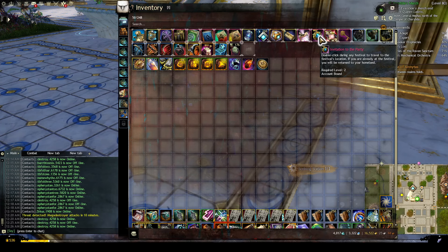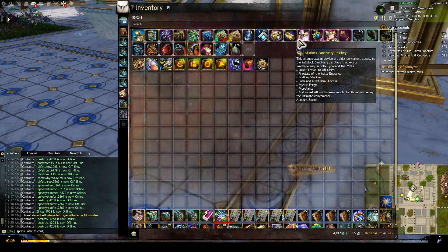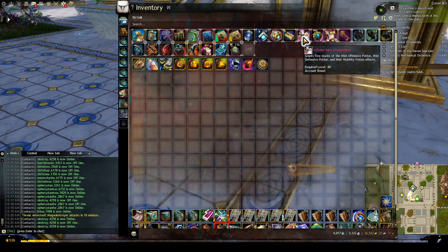Invitation to the Party — I keep it on me all the time because I have an empty space, but you don't have to keep it on you all the time. Infinite Mist Omnipotion is a fantastic use of a shared inventory slot if you fractal a lot. I don't fractal as much, but it's always nice to click on Mislak and have every buff — never need to care about or buy potions anymore.